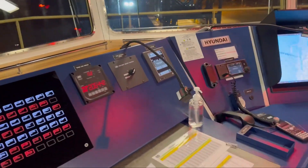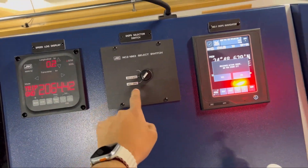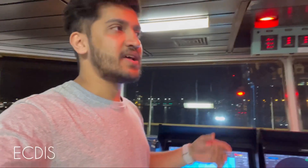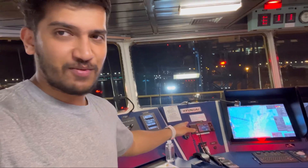Moving on, here is the basic speed log display, a GPS display, and a switch to select which GPS to use. This over here is the VHF — we use it for communications, for example calling pilots when entering a port. This blue display is the ECDIS — the electronic chart system. Now that we don't have paper charts on board, the second officer uses ECDIS for planning. It's made the job much easier compared to the older paper chart days.